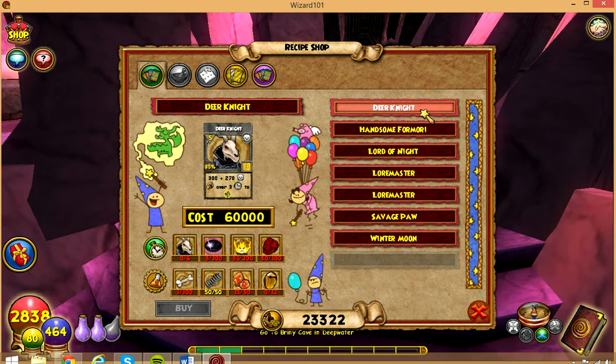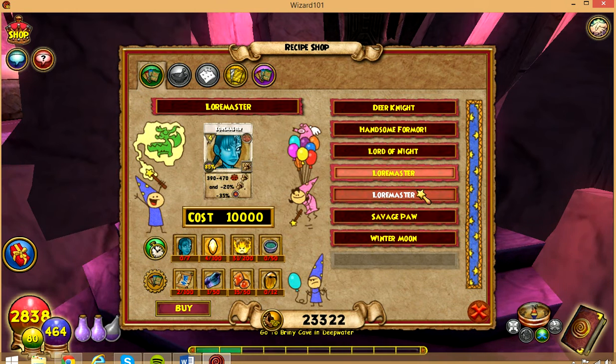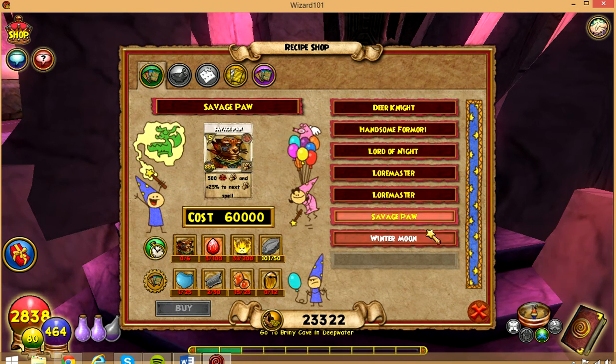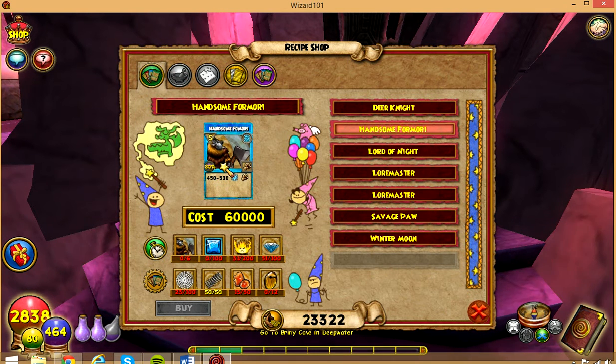You can get Deer Knight for 60,000. Lord of Night — a Death Spell. Lord Master, Lord Master Treasure Card, and some Formia. Savage Paw and Winter Moon — that's an Ice Spell. They all cost 60,000. Even my Catlin, when I got it, cost 60,000 gold.